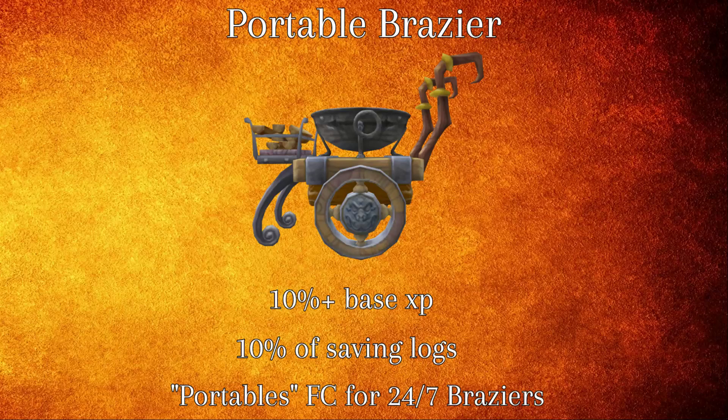Beginning with a list of useful items while fire making, the portable brazier comes in at the number one slot. While using the portable brazier, it gives a 10% boost to your base XP along with a 10% chance of saving a log. You can find 24/7 portable braziers in the Portables FC.